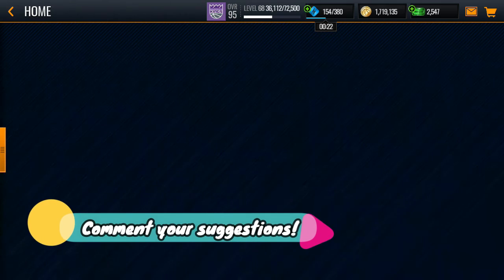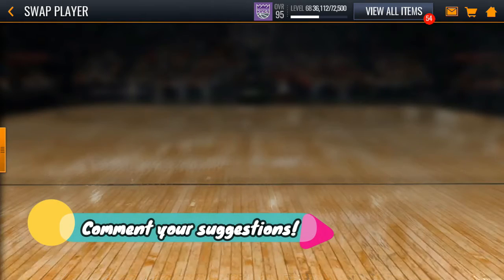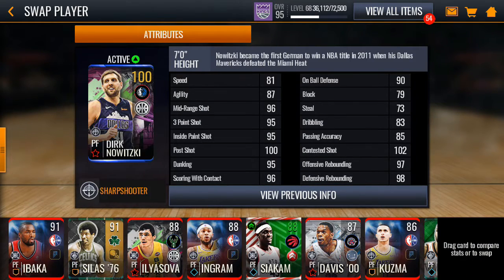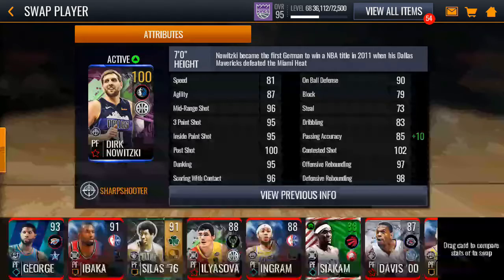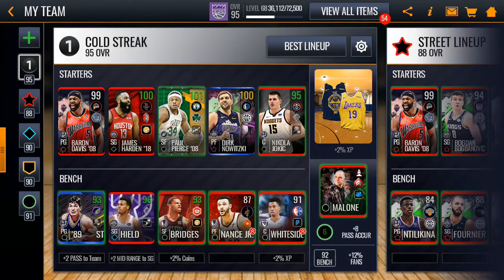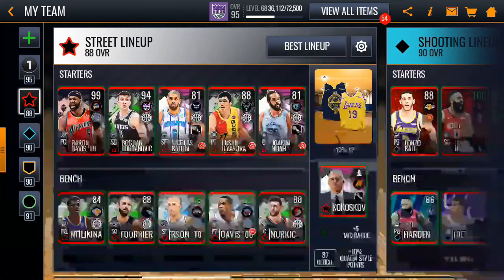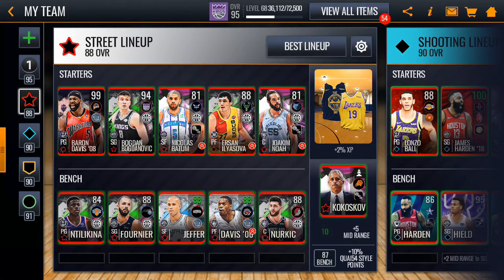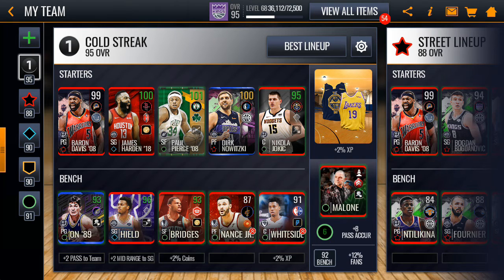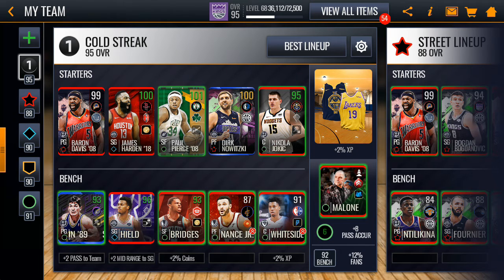Let's update our team with the 100 overall Dirk Nowitzki — miles better than the Paul George, so I can sell him now. Thanks for watching! If you want any more tips just comment down below and I'll try to answer your questions. If you have video suggestions put those in the comments too. Thanks for the 20-plus subs — it really means a lot. Keep subscribing and sharing with your friends, that helps me keep updating the content. See you on the next one, peace!